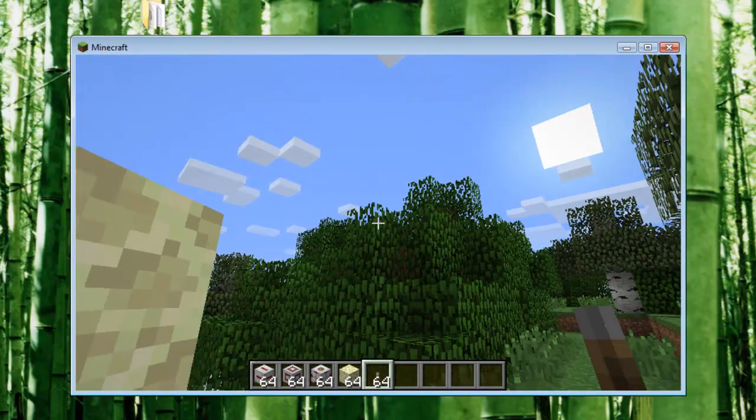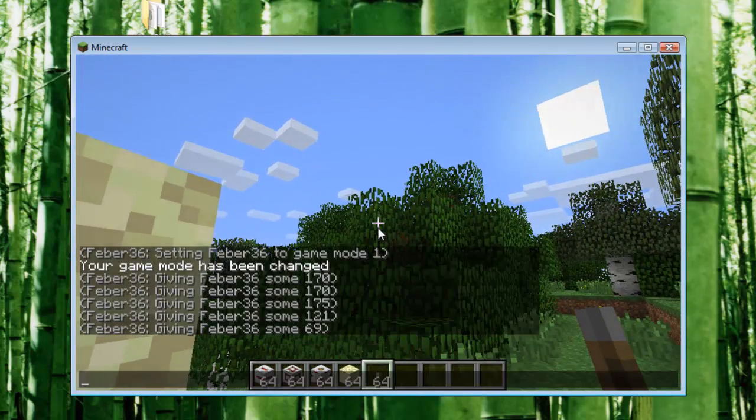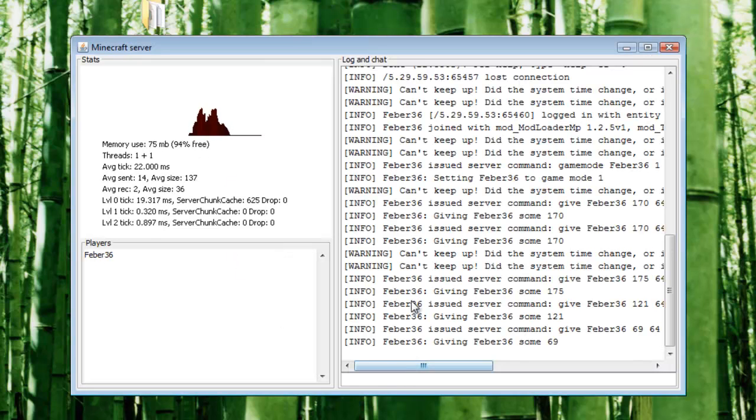And we're in a multiplayer server - see, multiplayer server, I have joined. It's the correct server, all information right there. Fabric is giving Fabric some items... oops, I pressed the exit button.